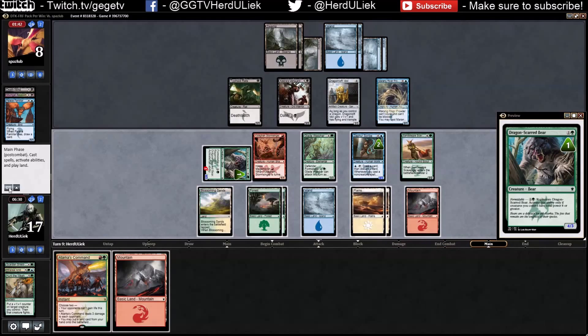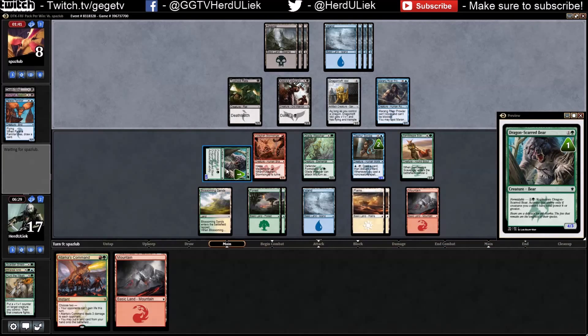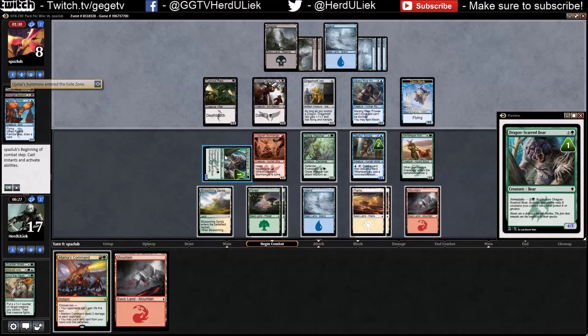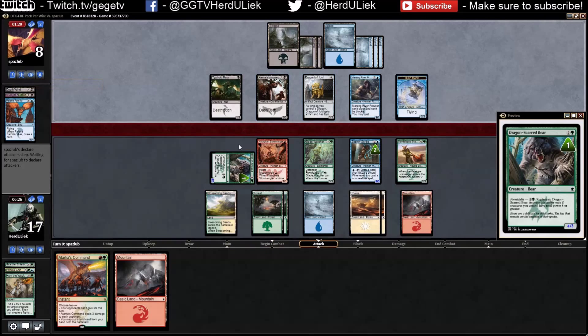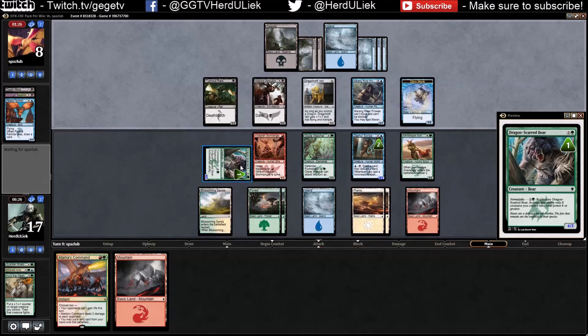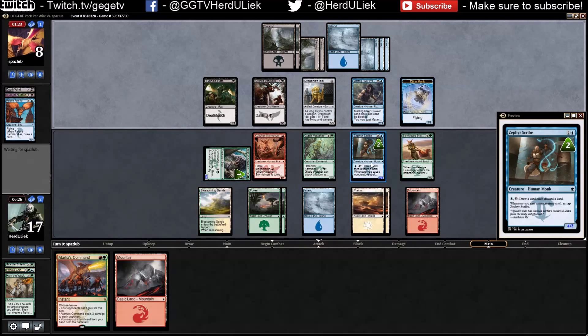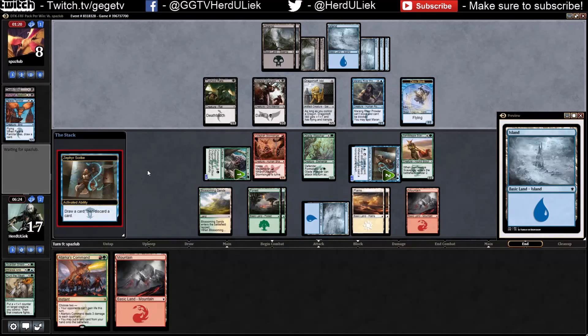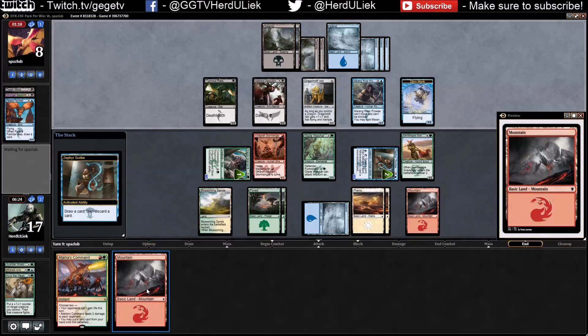I think I just need to wait this out — it's a genius idea just to formidable him or regenerate him each time. Rebound — okay, that can be bad though. But if I attack with everybody next round, I'm pretty sure I can kill a lot of them. There we go — discard the mountain of course.